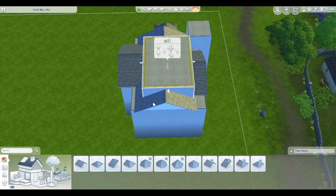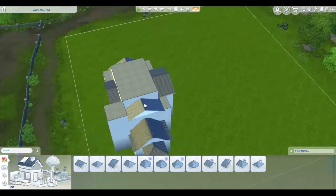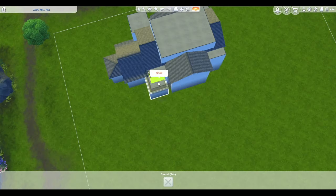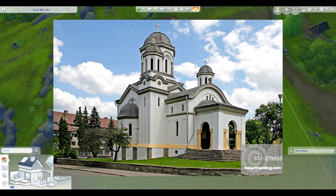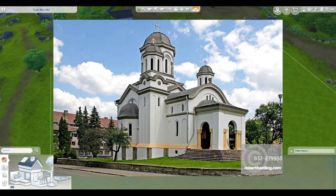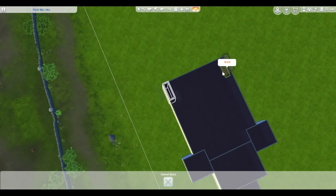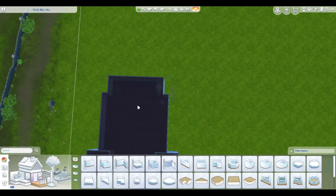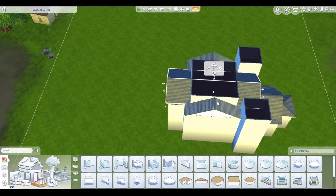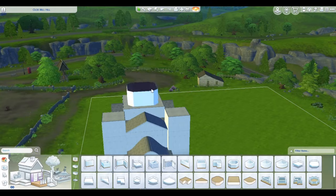I just think it's so pretty. It fits very well into the architecture. I did look up churches in Romania, which is where Ravenwood is based on, and it is based off of a specific church. I thought it was very pretty. Of course, it's the Sims — I couldn't make it look exactly like that and I had to make a few little changes here and there, but in general it has a very cool look and I am very happy with this.